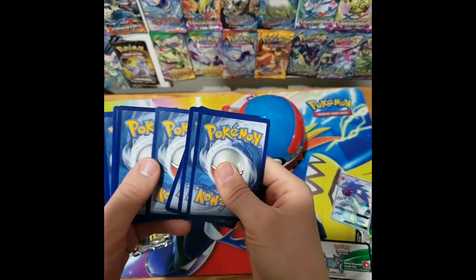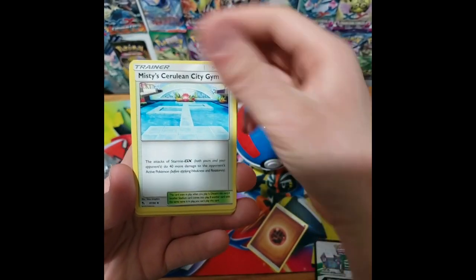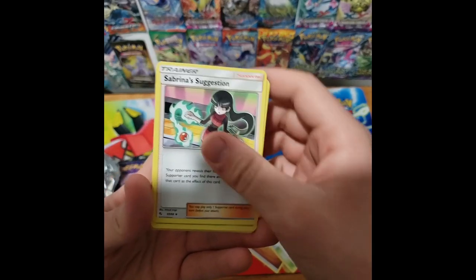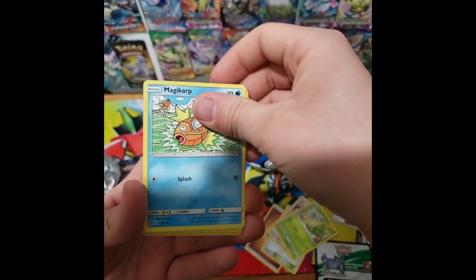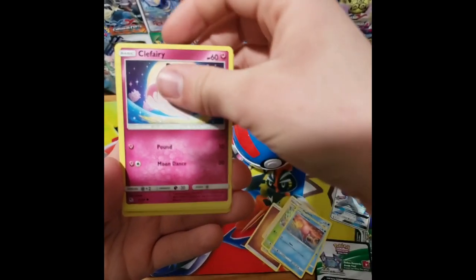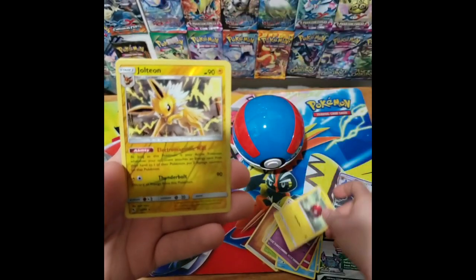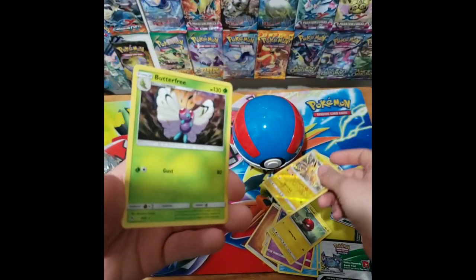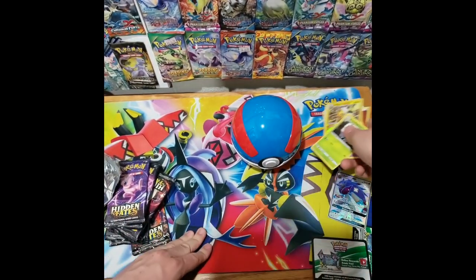Let's go ahead and see what we have in the first Pokemon Booster Pack. We kick things off with a Fighting Energy. We have a Misty's Cerulean City Gym, a Sabrina's Suggestion, a Metapod, a Magikarp, a Slowpoke, a Clefairy, a Koffing, a Voltorb, a Jolteon, and our last card is a Butterfree. So nothing really phenomenal there, but let's move on to the next one.